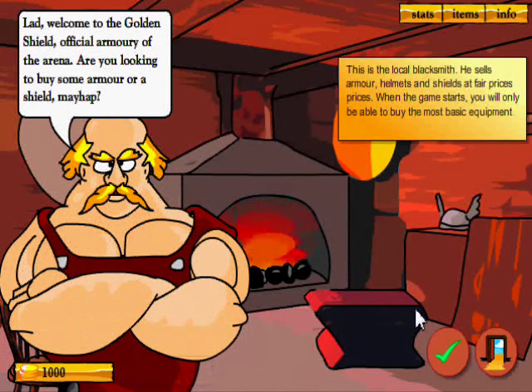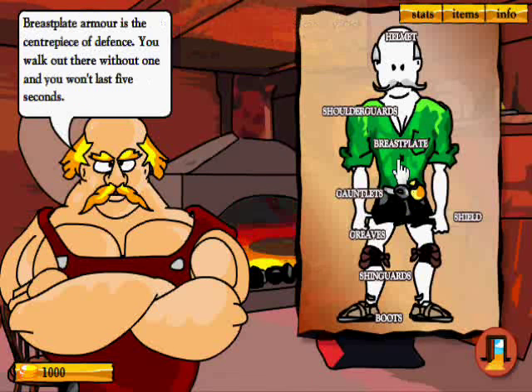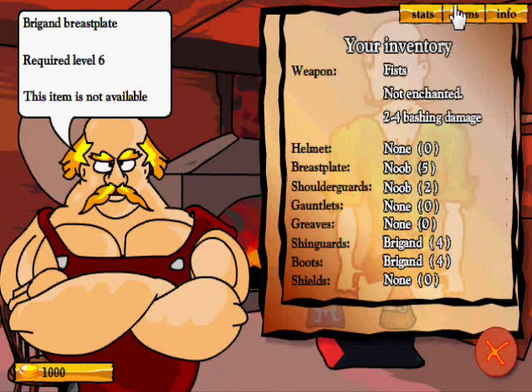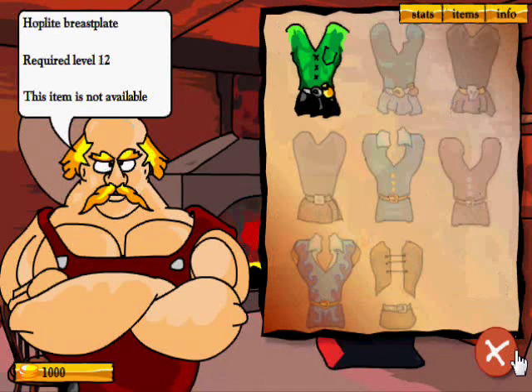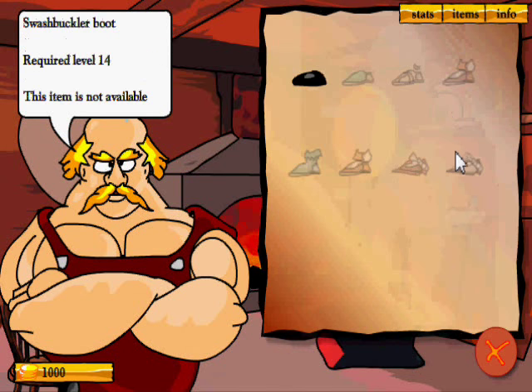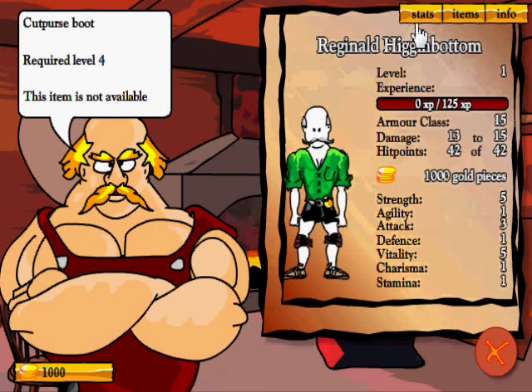Now the armory. Welcome to the Golden Shield, the official armory of the arena. We already got a breastplate — wow, that's awesome. I didn't even know that. Just because we went through the intro, does that mean we got this? Brilliant — I usually skip the intro. Well, that's given us a great start. Here you can get items for defense; it doesn't increase your health but it does increase your defense. Some stuff is grayed out because we're not a high enough level. At the moment we are level one — Reginald Higginbottom.